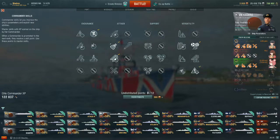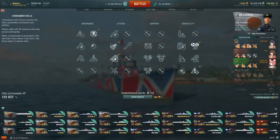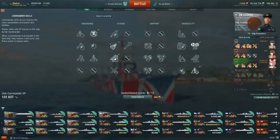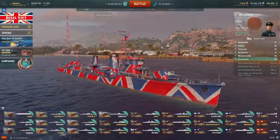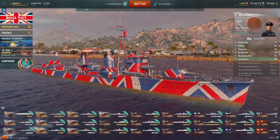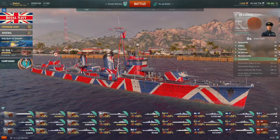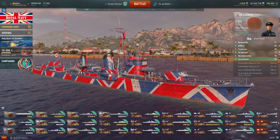And last stand, because last stand and preventative maintenance are the last two skills I take. For whatever reason, on just about any Japanese destroyer, the engine and the rudder are glass. If a shell so much as even lands near you in the water, they're getting knocked out. So you just kind of want to draw out as much survivability from those as you possibly can.